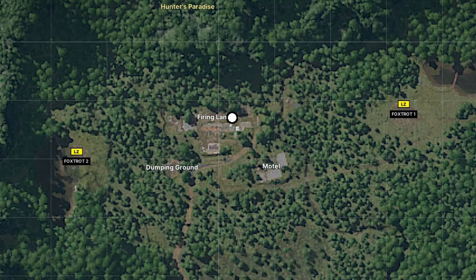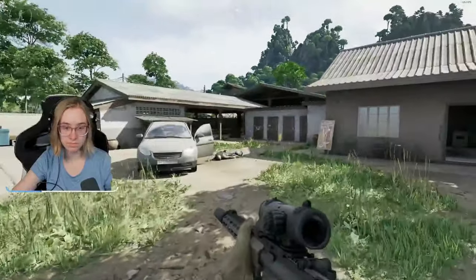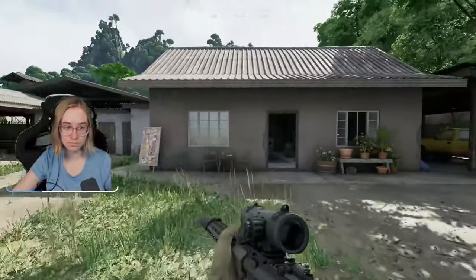Follow the white dot for your objective. The building next to the firing range will hold the folder — just pick it up and turn it in.